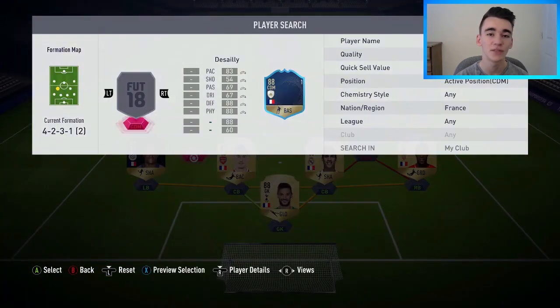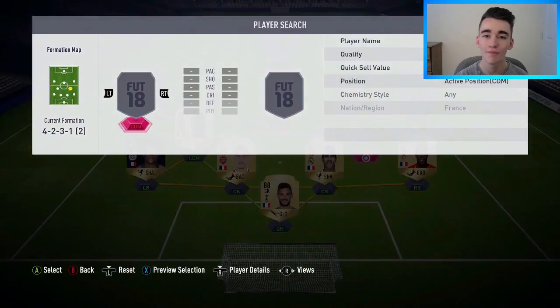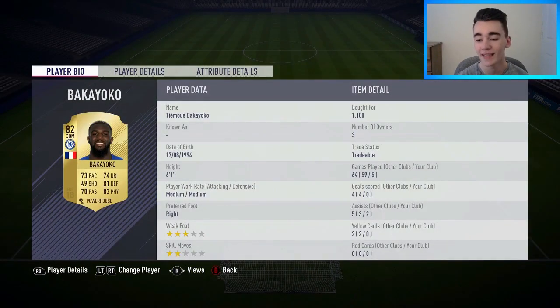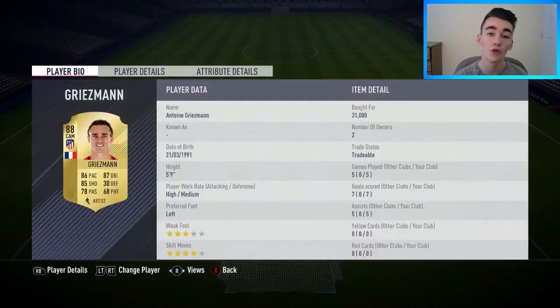In the left CDM position we've gone with Paul Pogba, bought for 47,500 coins — his 87 card, three goals and three assists in five matches. Such a special player on FIFA and in real life. In the right CDM position I've gone with Bakayoko, bought for 1,100 coins. He's such an overpowered player on FIFA 18. You could go with N'Golo Kante but Bakayoko does just as good a job for only 1,100 coins.